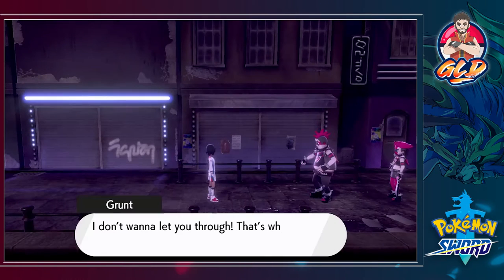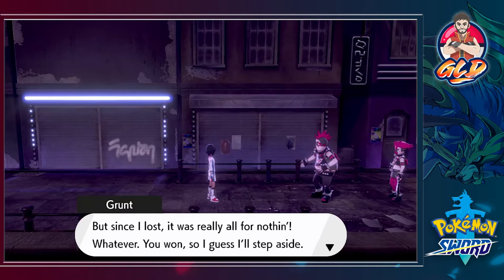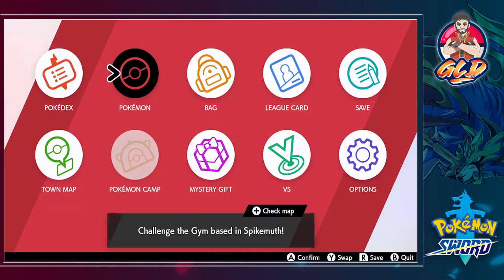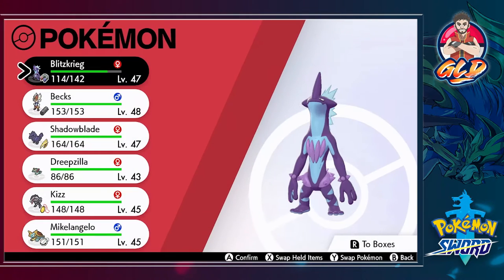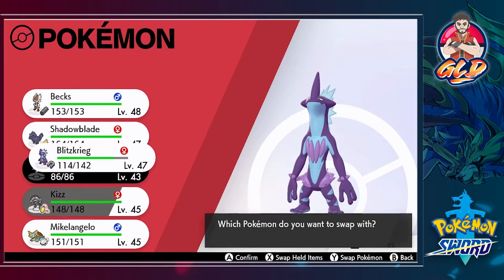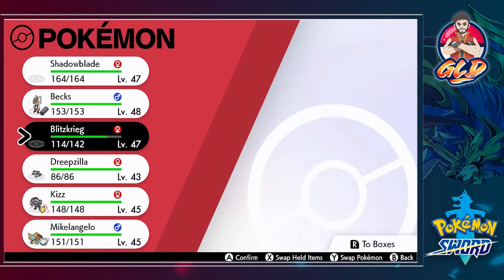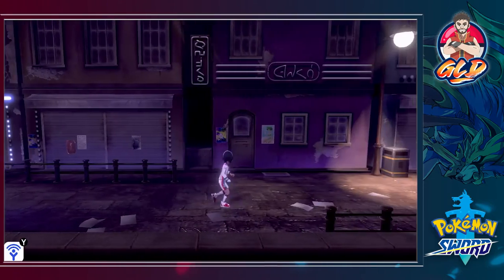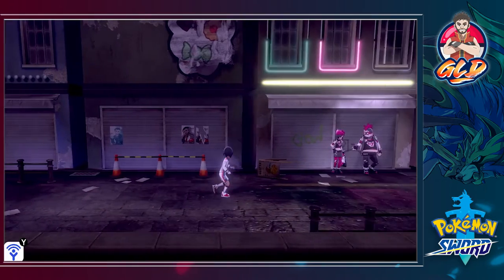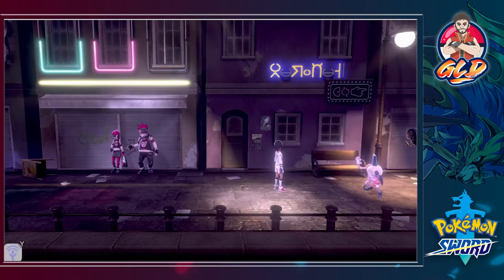The mission is very simple: defeat the Team Yell grunts and you're moving on forward. Let's go with Shadow Blade right here. Not that interesting — let's move on. Some guys walking out and I think we already defeated them.